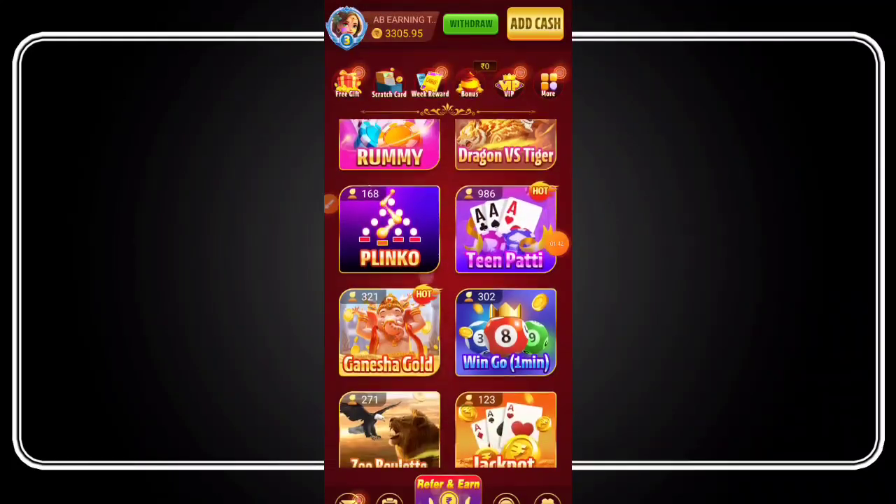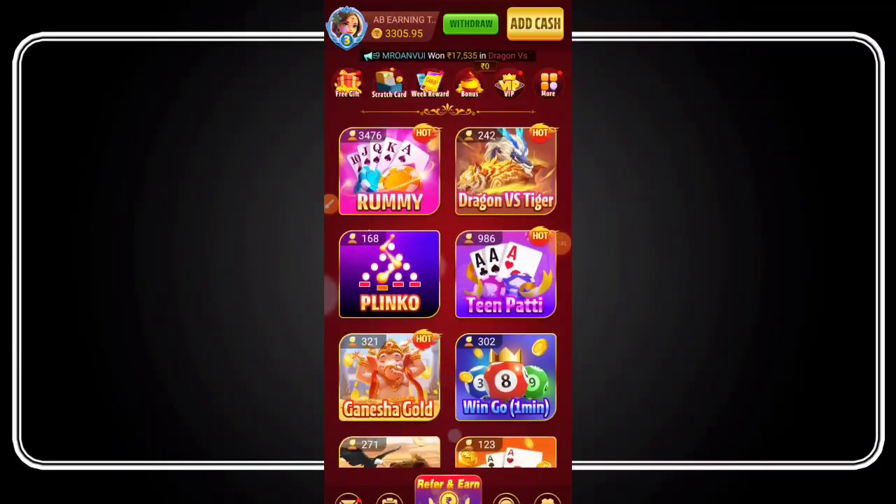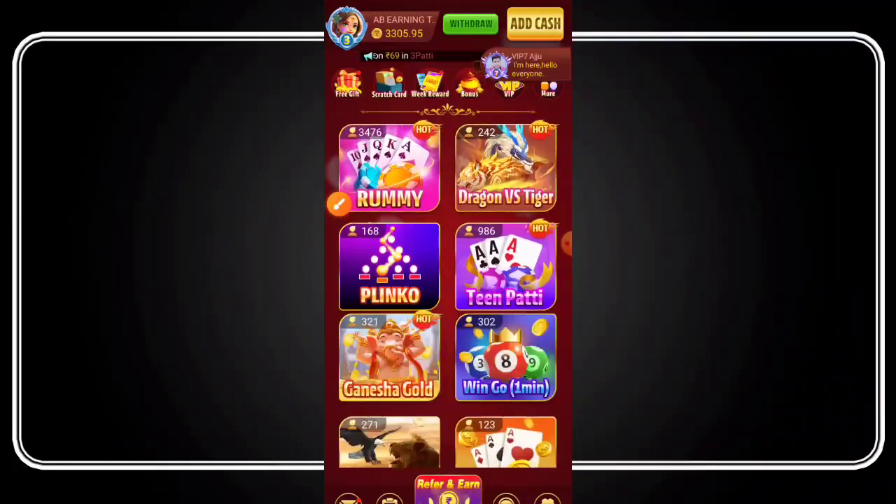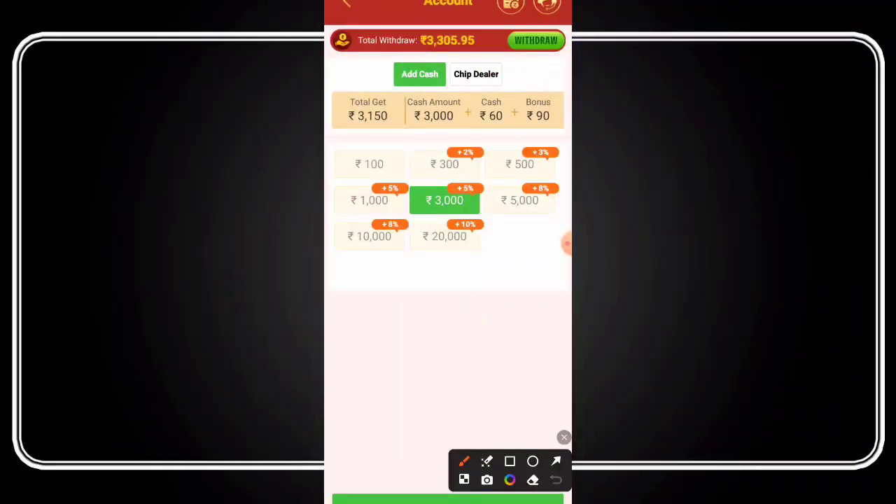There is a direct app interface. First of all, if you want to add cash, those will be explained. If you want to enter the password, click on the password button. You can start your registration and place your order. Click the cash option and type the correct details.